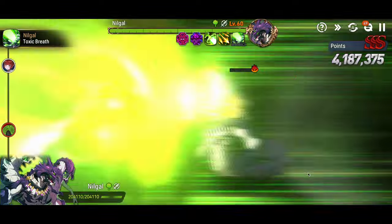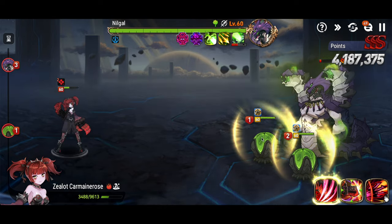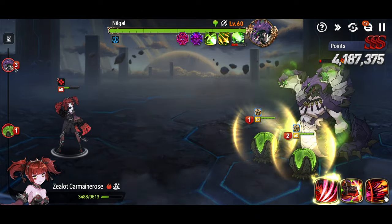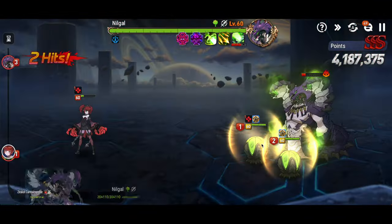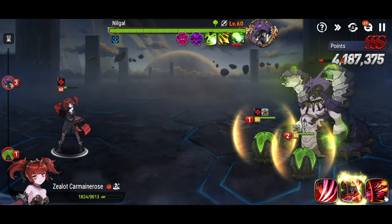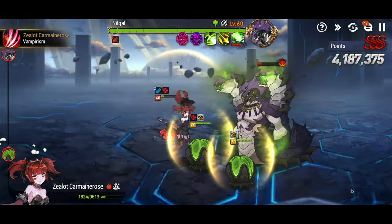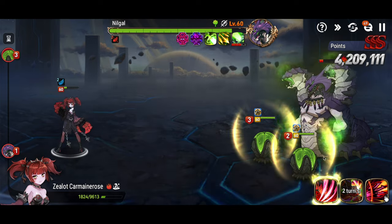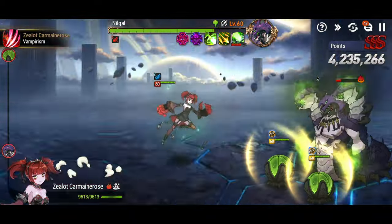No buffs, so no poisons - all we take is the heal block. But we're hurt. If we hit Nilgal while buffed, we'll push him and won't survive. So we waste an attack into the egg so we don't push Nilgal. Now he hits us but we have just enough health to survive. Now we S2 Nilgal - this puts a slow debuff on him, a speed buff on us, and hopefully pushes Nilgal back. If it does all three, we'll live. Nilgal's pushed back, we get the speed buff, and we'll cut him. Now we can S1 and heal.